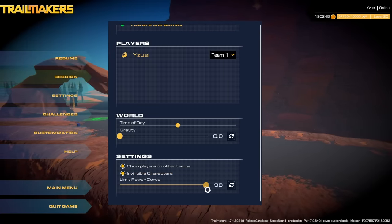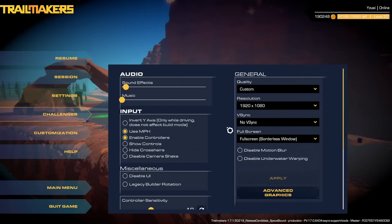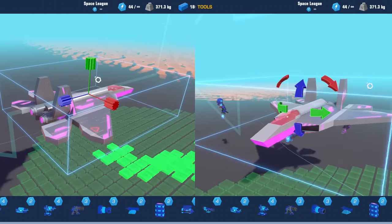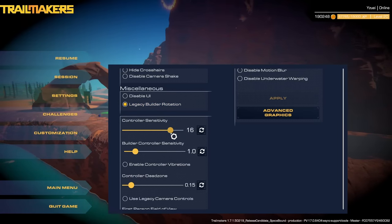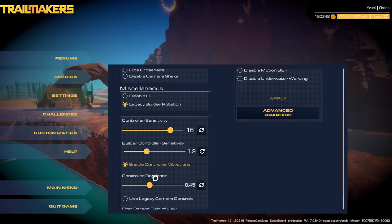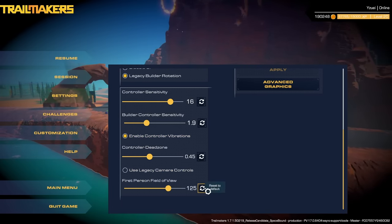Session hosts can now manually change the power core limit in live sessions using the new power core slider. In the settings tab, you can switch back to the legacy builder rotation. Controller players now have new sliders to customize controller sensitivity and dead zone, an option to enable controller vibrations, and you can now change your first person field of view.